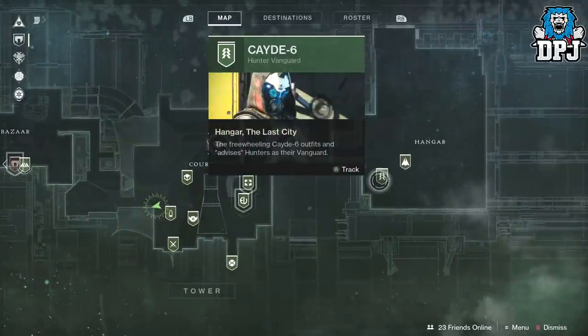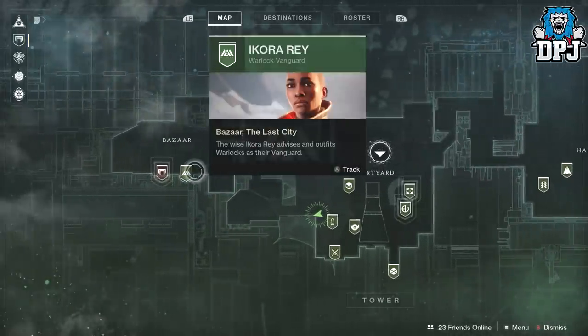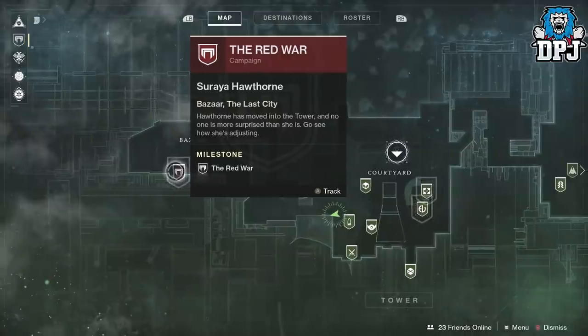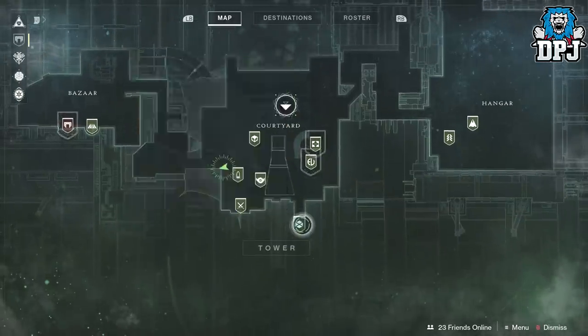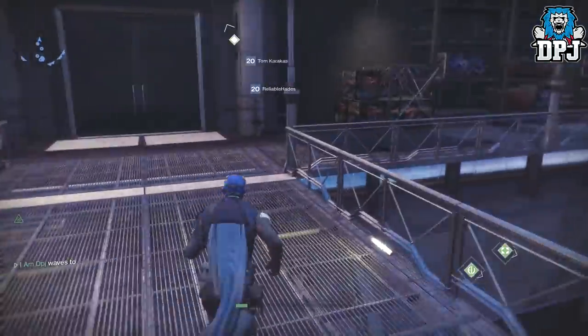So there's Cayde in the hangar, Amanda Holiday over there, and there's a new story campaign mission there which goes on after, and some survival content which I didn't see because this place is just too big. But yes, there's plenty of stuff to do once you actually complete the story mission.